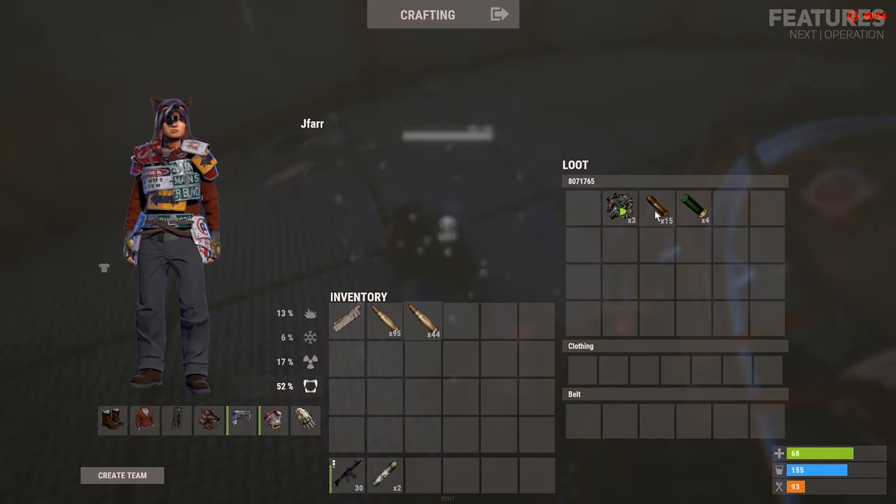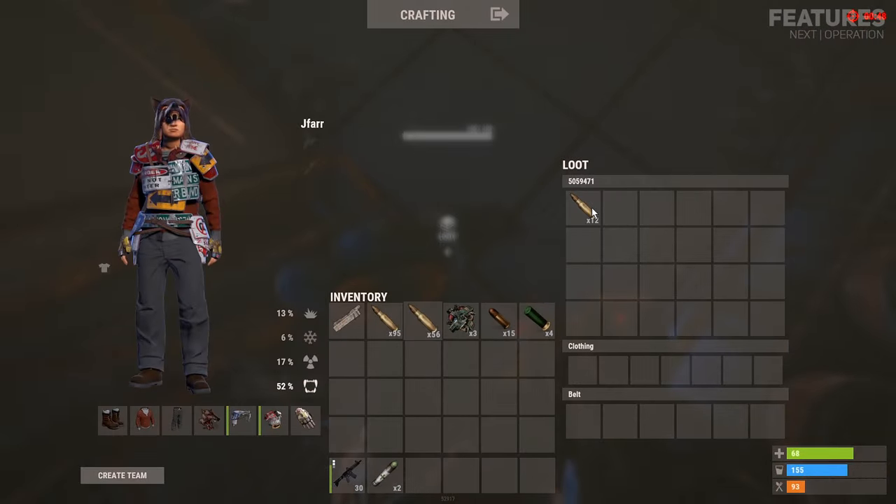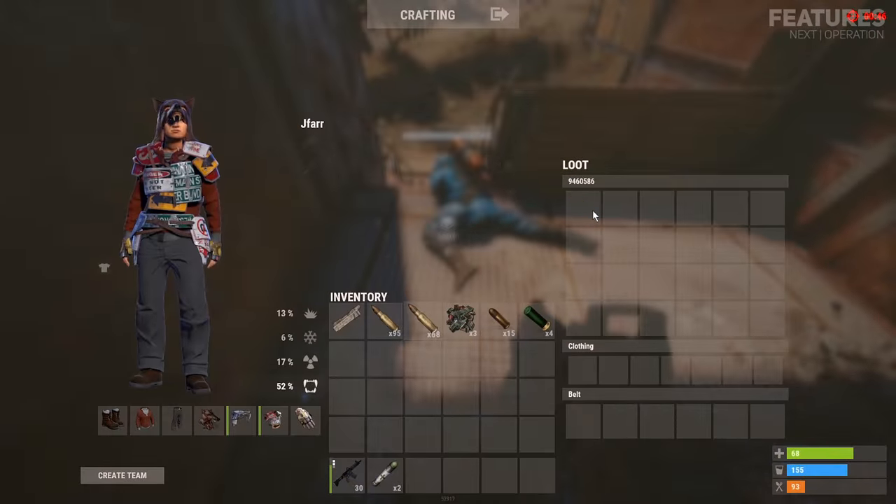The scientists when killed can drop tools, medical supplies, keys, scrap, weapons, attachments, clothing and components.